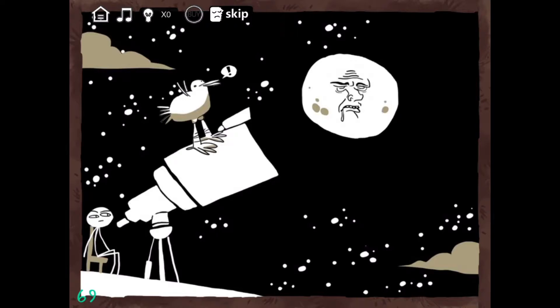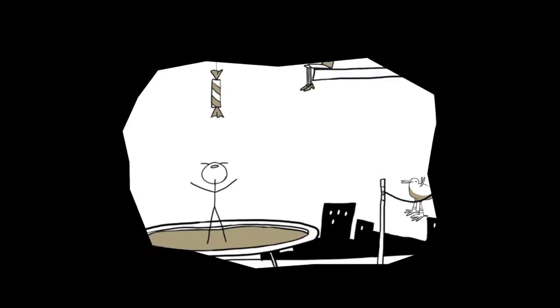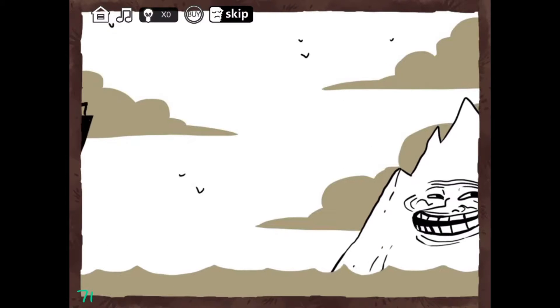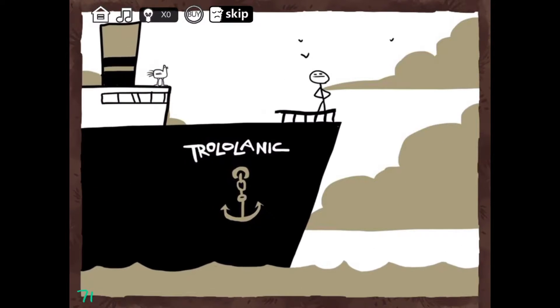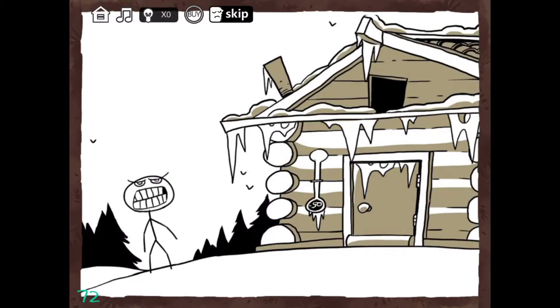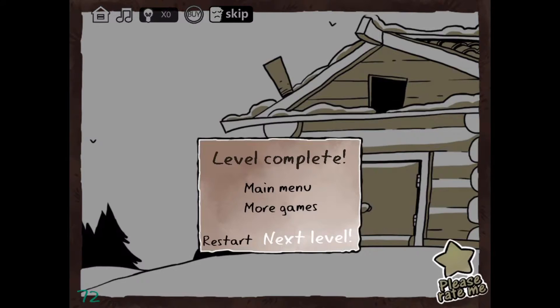On this one you click on yourself and you'll tell the clouds to go away. Click on the end, like the bottom. Click on yourself to scare off the iceberg, and then you click on the door when it gets up to like that halfway point.